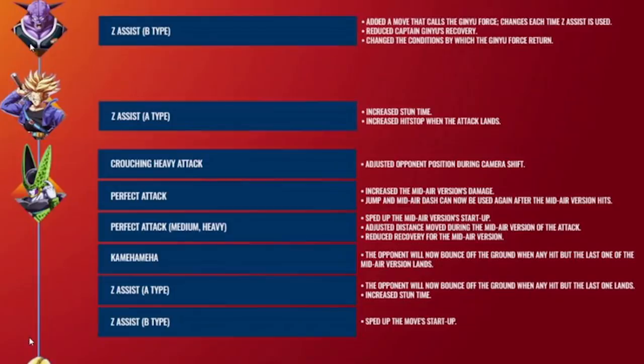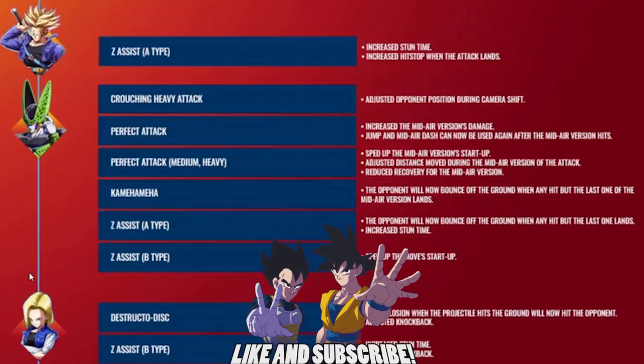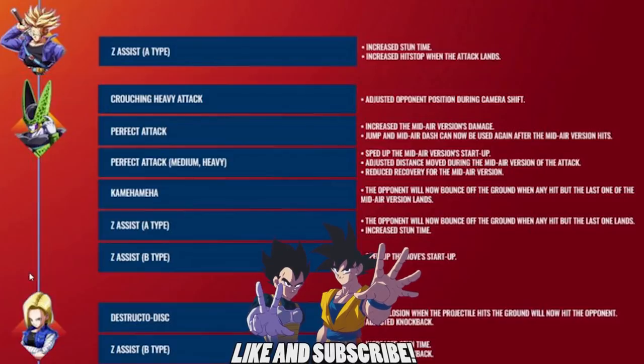Moving on to the third list of changes, I honestly don't have too much to say about this page. Ginyu got some more options added to his B assist that rotates out the Ginyu Force, which is pretty interesting. Trunks got a huge buff in the form of his Change the Future assist getting even better than it already was. Cell received some buffs — as somebody that doesn't play Cell too much I'm not really sure what these buffs to Perfect Attack mean for his overall playstyle, but obviously any buff is better than no buff.